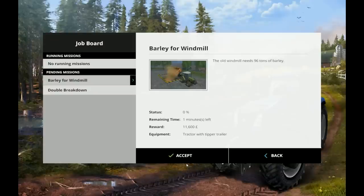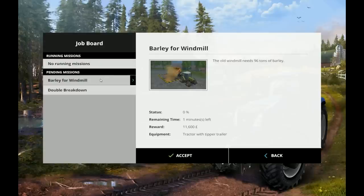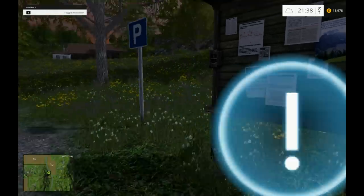These are what I believe to be the mission control board. The old windmill needs 96 tons of barley. The mobile repair service has run out of spare parts and you're the only one in the vicinity who can help out - I need a front loader, I haven't got that. I need to track to the Tiffa trailer. Does it mean I need to have the barley, or do I need to go and get it from somewhere? Let's accept it and have a go.